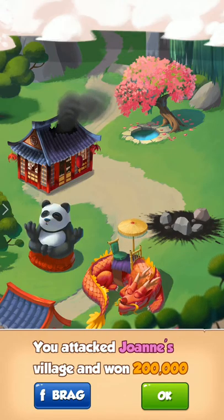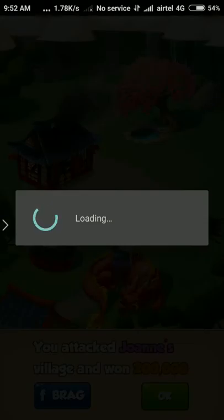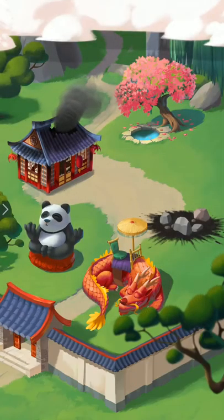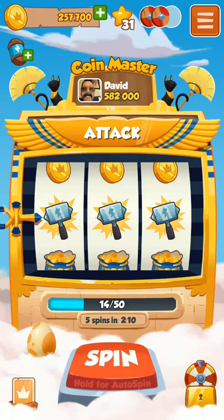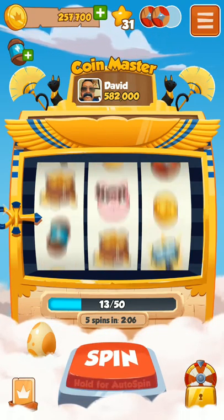Several cards will be added. You can see Johnny's village and earn two luck coins. You can share this on your Facebook by inviting your friends. Click the share option and you can post on Facebook. It has already been shared. Now the spin option has appeared again, so let's start spinning.